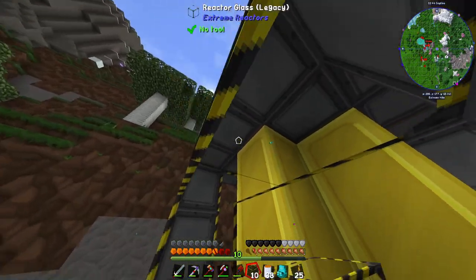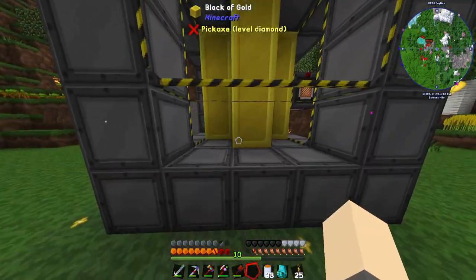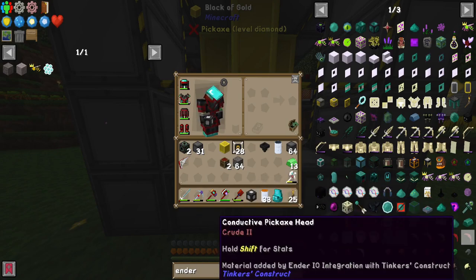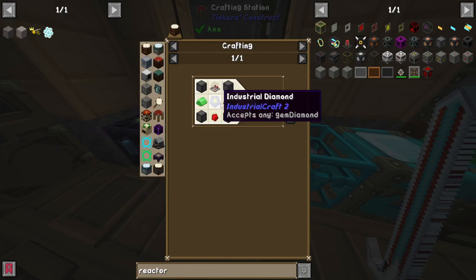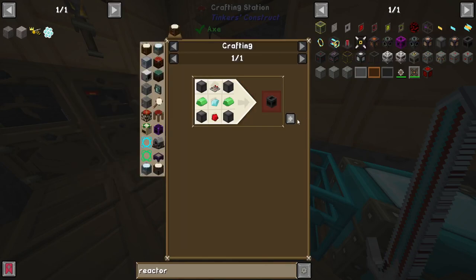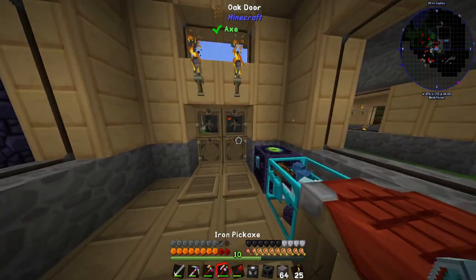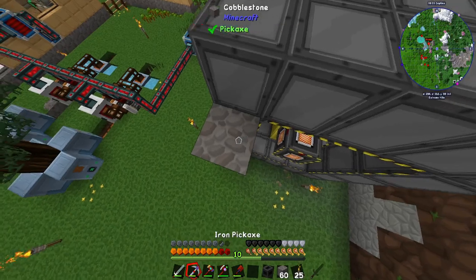You can make these reactors bigger — I think they can go up to 32 by 32 — but this should be enough for what we want. One thing we forgot was the reactor controller, which requires a comparator, diamond, two refined uranium, redstone, and casings. Now we've made our comparator, so we can make the controller. Put the control rod at the very top — that's very important.